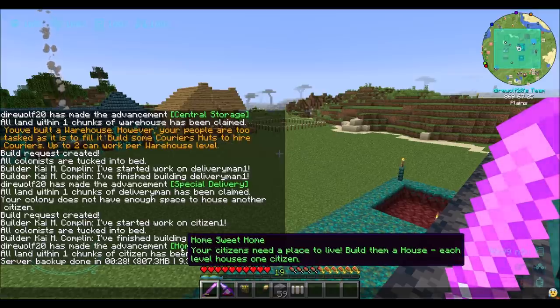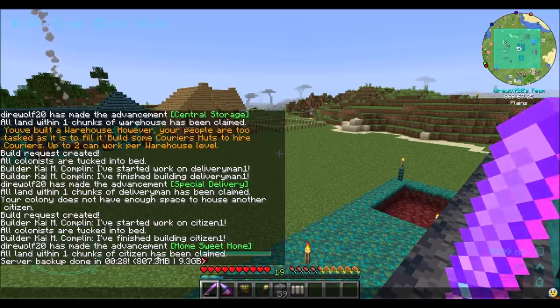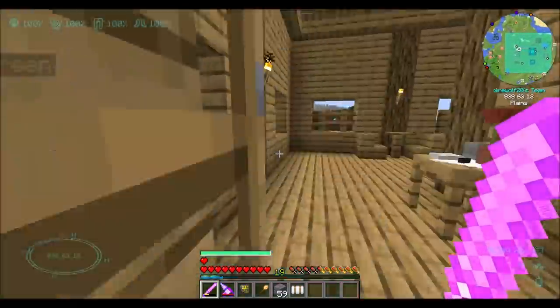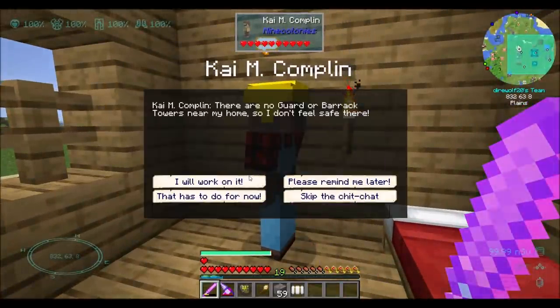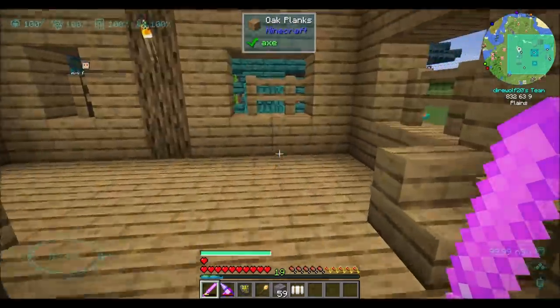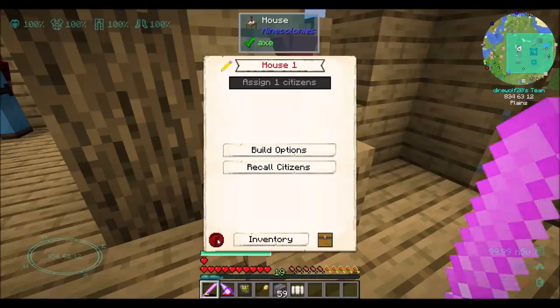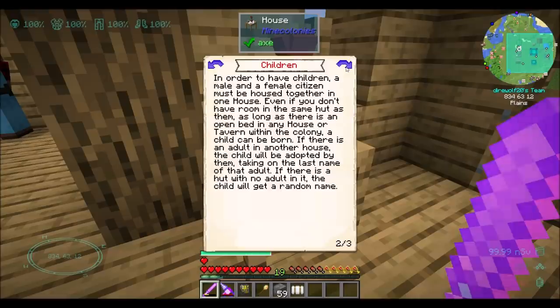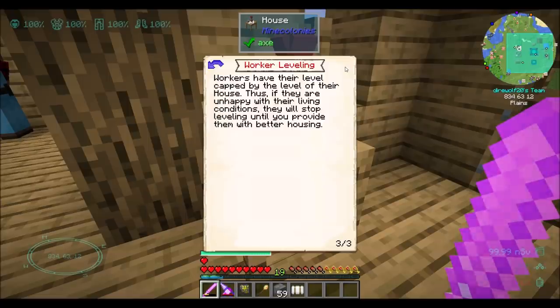Your citizens need a place to live — build them a house. Each level of the house holds one citizen. In order to have children, a male and a female citizen must be housed together in one house. As long as there is an open bed in any house or tavern within the colony, a child can be born. Workers have their level capped by the level of their house — if they are unhappy with their living conditions, they will stop leveling until you provide better housing.